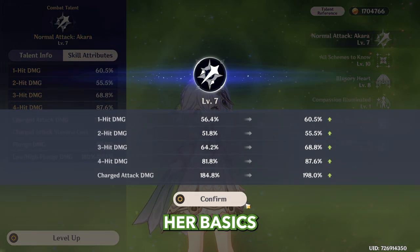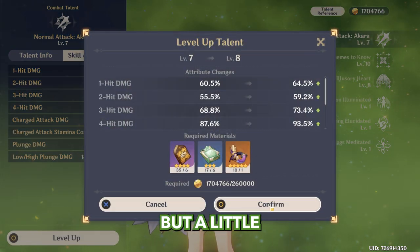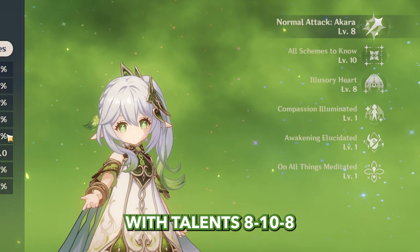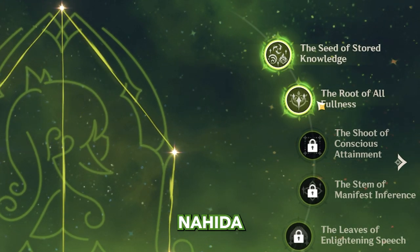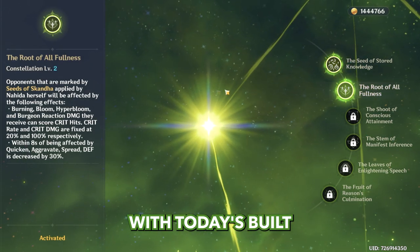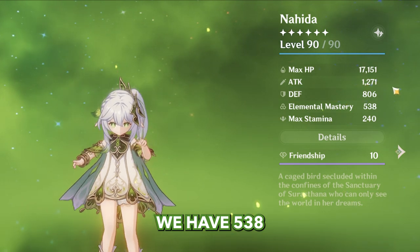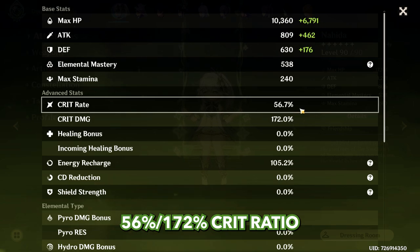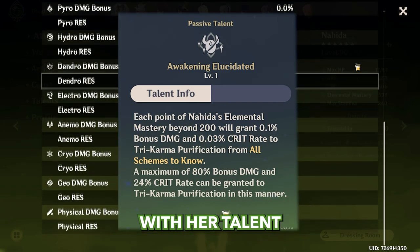For talents, let's level up her basics even though this won't be our main source of damage — a little extra damage is always appreciated. We're ending with talents 8, 10, and 8. My Nahida is C2, but even C0 Nahida will do an insane amount of damage and you can still use C0 Nahida with today's build with impressive results. For stats we have 538 elemental mastery and a 56 to 172 crit ratio. We can go low on crit rate because Nahida can buff her crit rate with her talent.